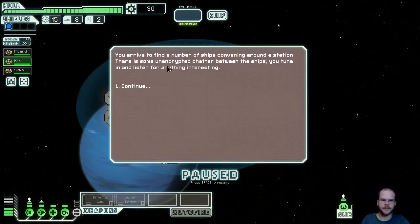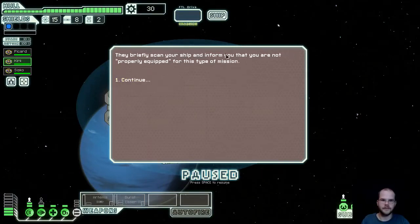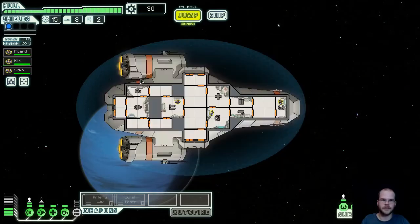A number of ships convening around a station. There's some fun chatter between the ships. Listen for anything interesting. Seems that they need to take possession of an enemy ship intact. I'll offer my services, but they scan me and say I'm not properly equipped for this type of mission. Fine.